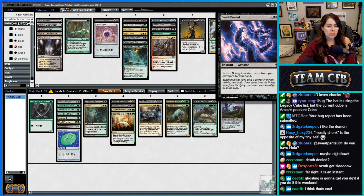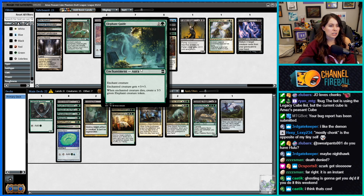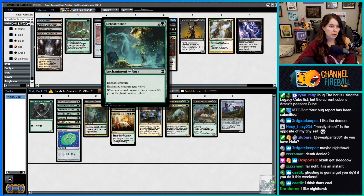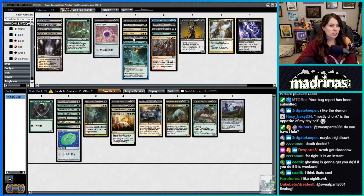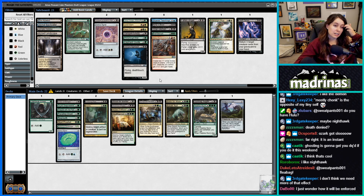Return X target cards from your graveyard to your hand — I don't think we need that. I could see Elephant Guiding things; it is a good aura. You can put it on some of your little creatures after you don't need them anymore. You can actually just mize people with Elephant Guide. Nighthawk is a fine blocker and attacker against aggro and can be sacrificed to Blood for Bones.